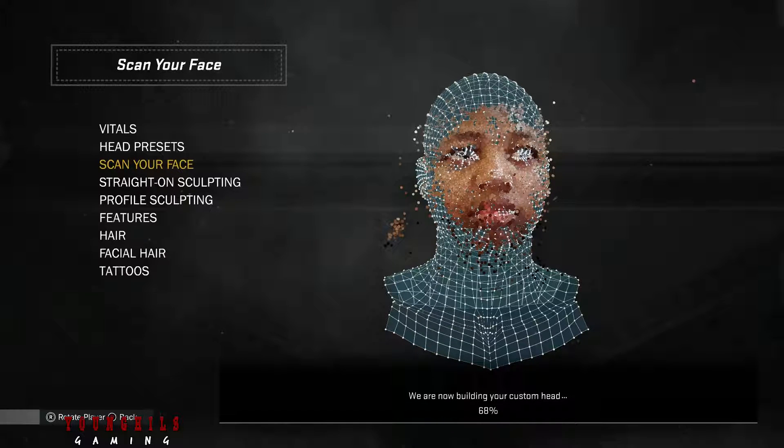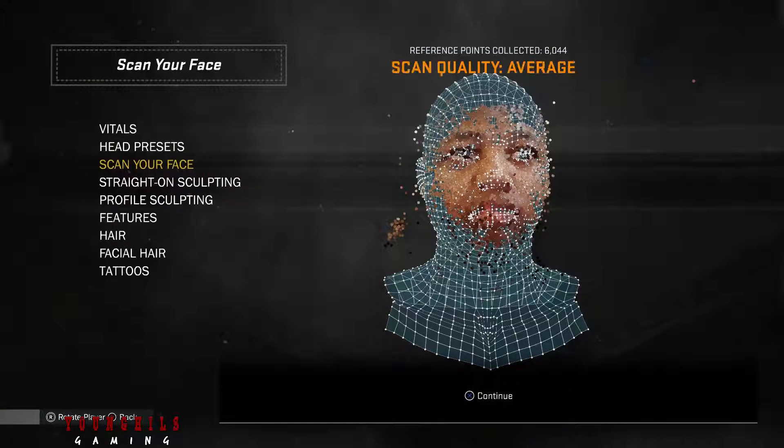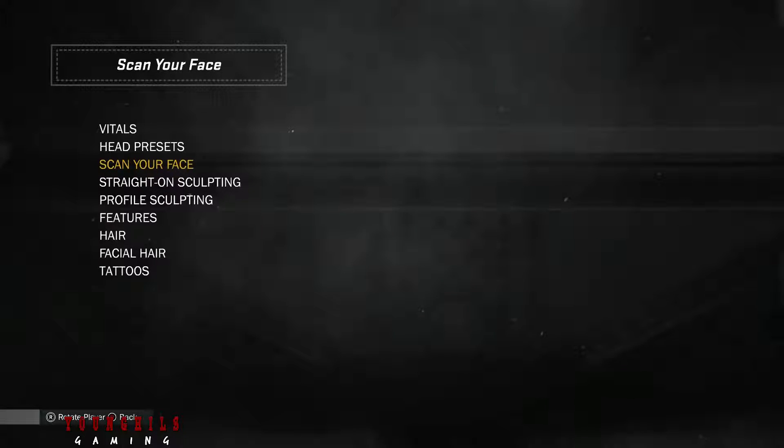They got my color complexion correct - that's one good thing. This is good for getting your pigment color on point because it's hard to do that just growing a normal player. The first step in creating your custom head is complete. Now it's up to you to add the finishing details - adjust your skin tone, add hair, eyebrows, and any facial hair you may have.